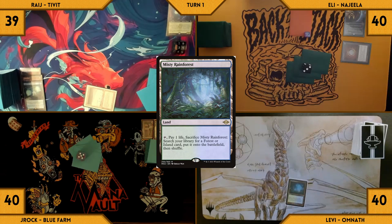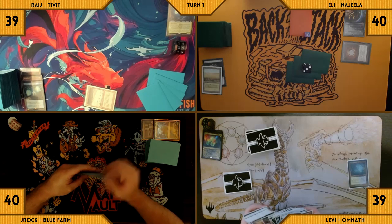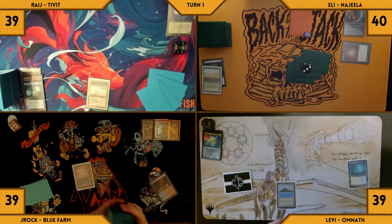Levi draws and plays a Misty Rainforest, taps it, pays one life, and fetches up a Tropical Island. He passes his turn. Jayrock draws and plays a Scalding Tarn, taps it, pays one life, and fetches up an Underground Sea. He passes his turn.